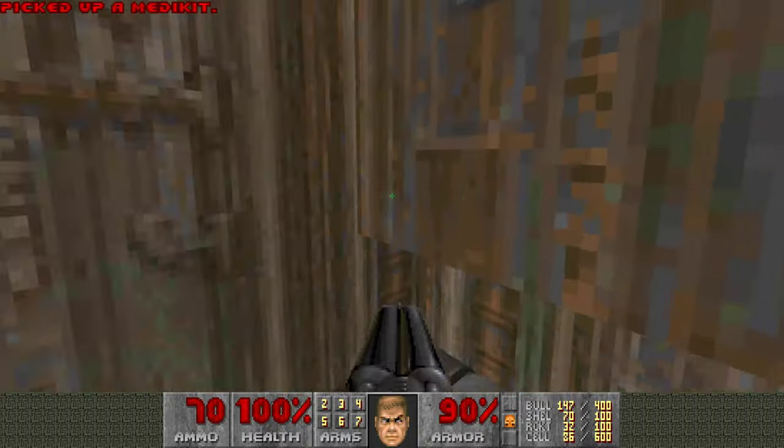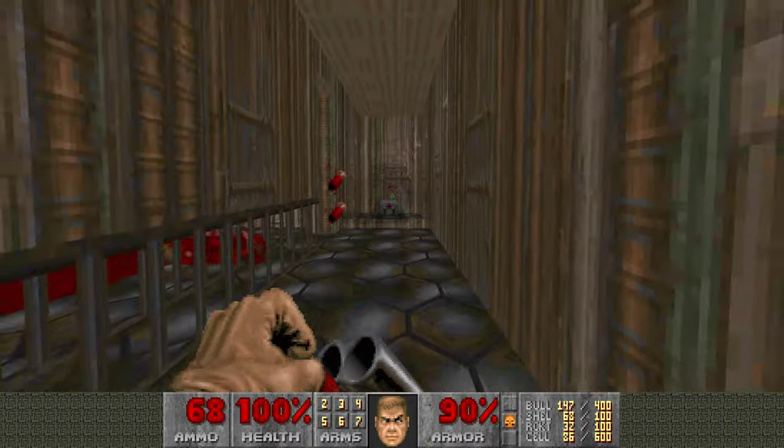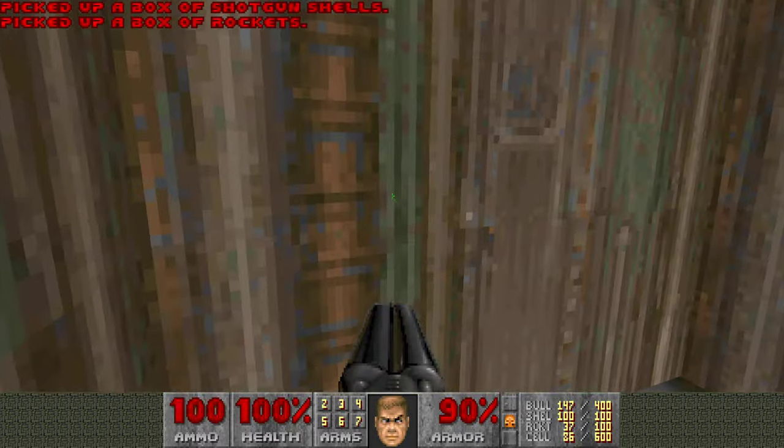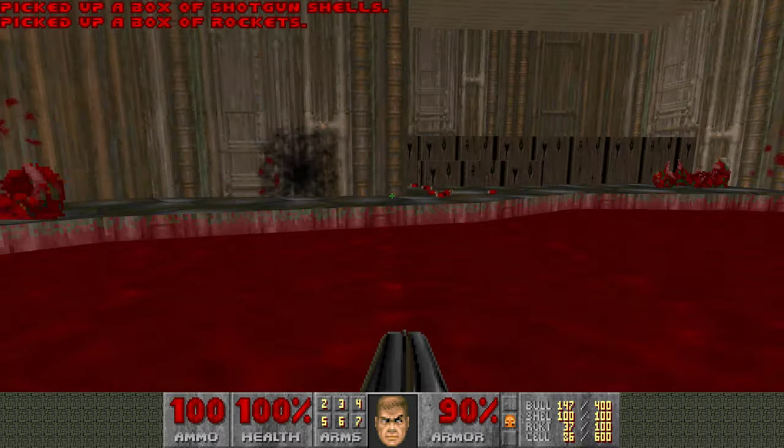Get what you need. This is another map where it's very easy to end the map with 200 health and 200 armor. There is a Megasphere at the very end, and that is just awesome. I love exiting maps with full supplies.